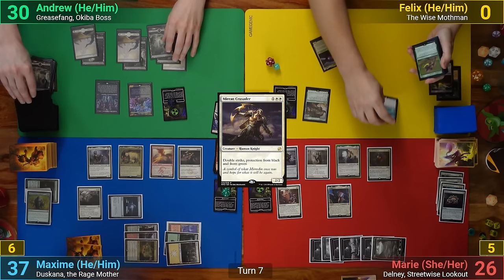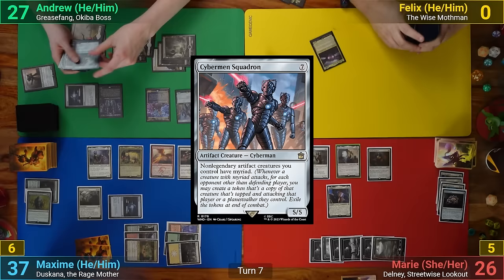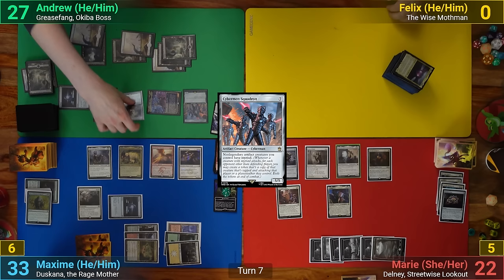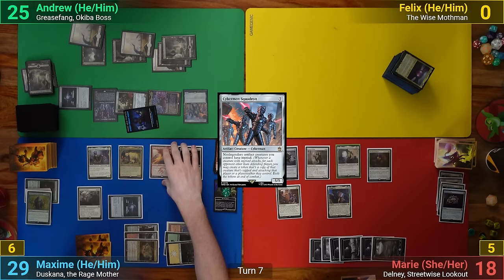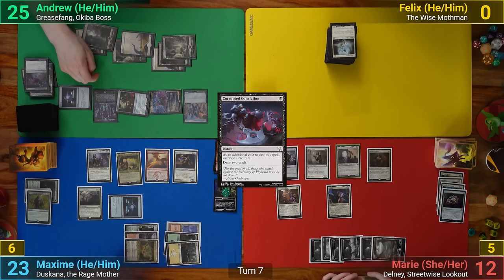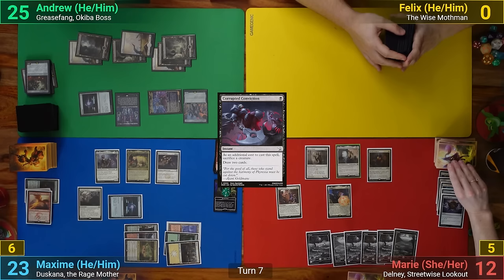I draw and mill a non-land to get rid of my last Rad counter. I then play my own Sol Ring and cast a Cybermen Squadron, then go to combat. Grease Fang brings back the Night Paladin, dealing 4 to each of my opponents, and I crew it with Grease Fang. I swing the Night Paladin at Max, and the Cybermen Squadron makes a token copy attacking Marie. Max blocks Night Paladin with the Flamewake Phoenix, and Marie takes the hit. After combat, I cast Corrupted Conviction, sacrificing the token to draw 2, and then sacrifice the original Night Paladin to Braids during my end step. Marie sacrifices her Thought Vessel, Max sacrifices his Flamewake Phoenix, and I pass turn.